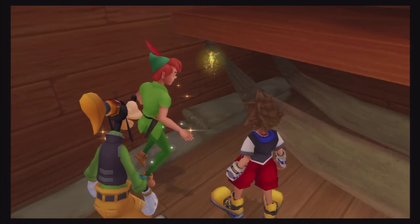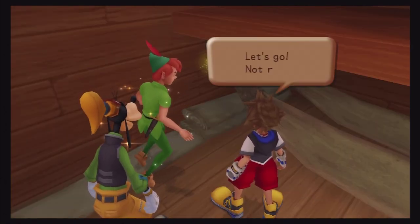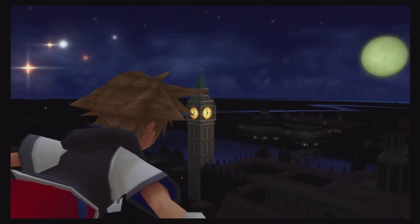As soon as you're ready, go ahead and talk to Tink. Let's go — let's fly together. Birds of a feather. We'll arrive at the clock tower and be greeted by one nasty heartless.